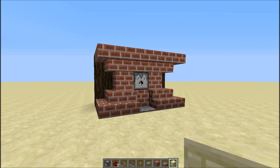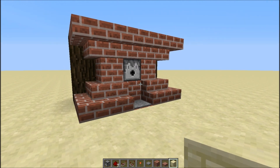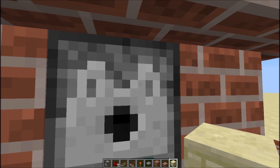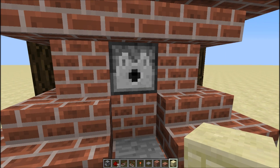Hey guys, welcome back. This is Atlas, and today I'm showing you how to build a quick pulsar with a dispenser attached to it. Check it out — you walk up and it starts spitting diamonds at you. But you can put whatever you want in there.